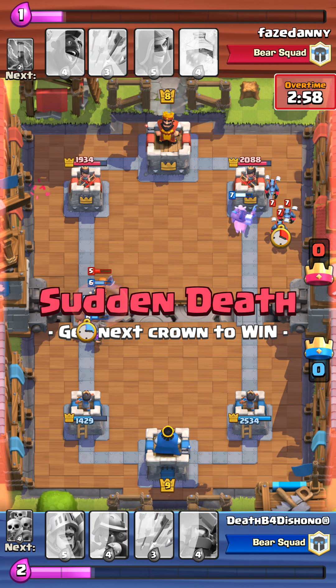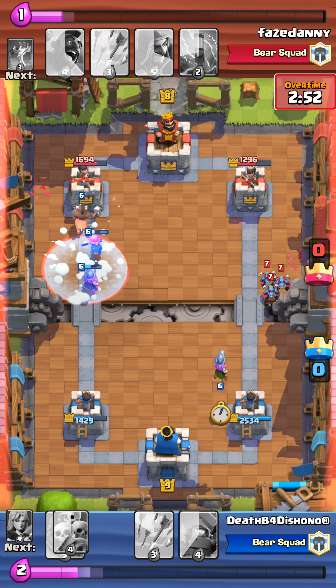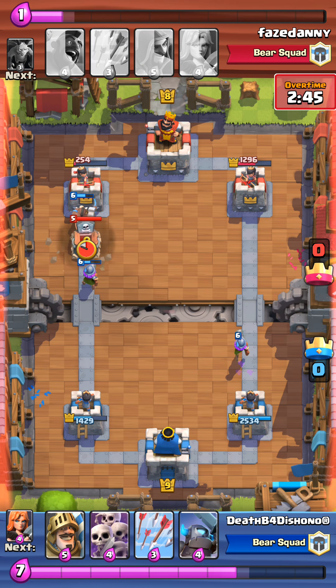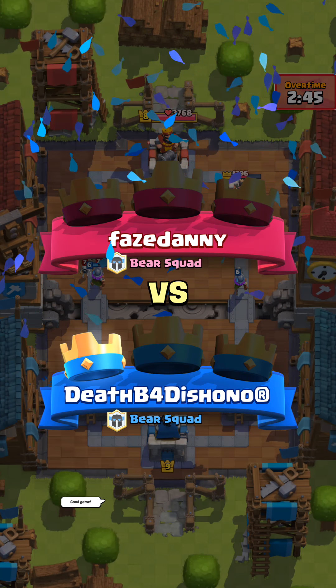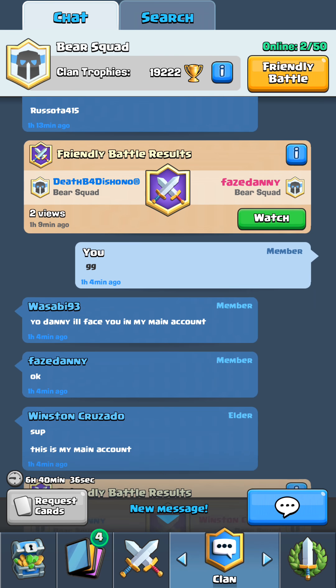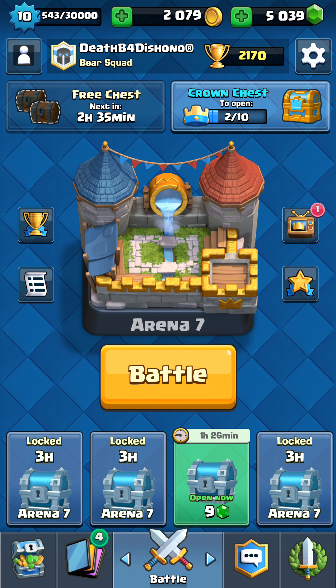I decide to do what I do best and push the right and left at the same time. I'm able to do some pretty good damage with my hog rider, then I use the mirror and use the hog on the left as well. He freezes and misses the hog — that is where he makes his mistake and I get the win. Phase Danny did a really good job. So far I'm undefeated with that deck in arena 7.